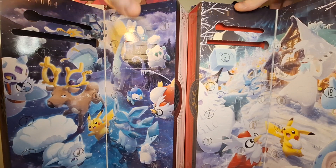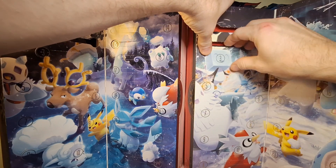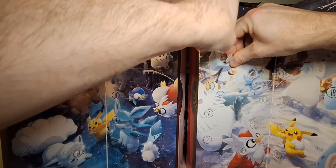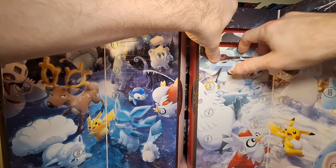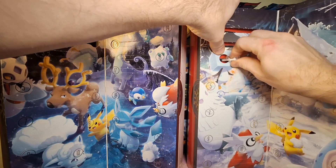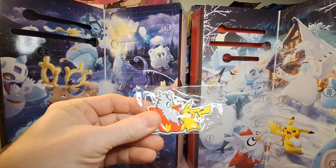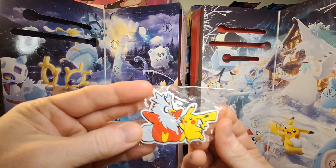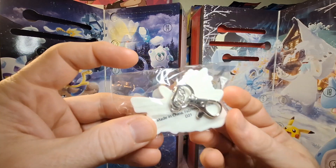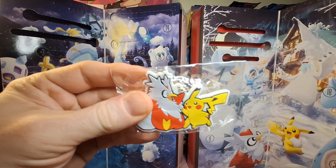We'll start with the 2022 calendar first since that's the older one. Starting with day three, we open it up and inside we have the key tag dangler. This is the key tag dangler from last year — you got the Pikachu and the Delibird.